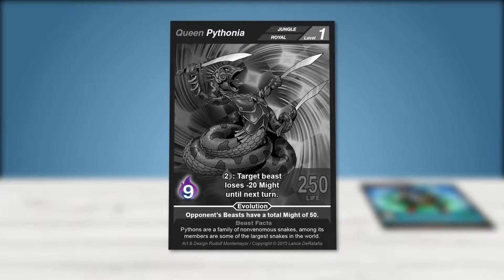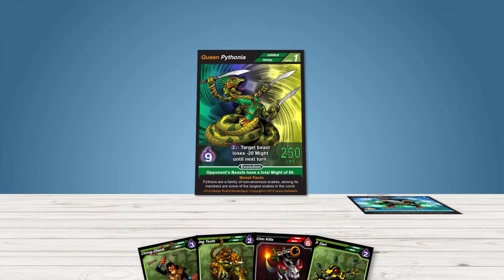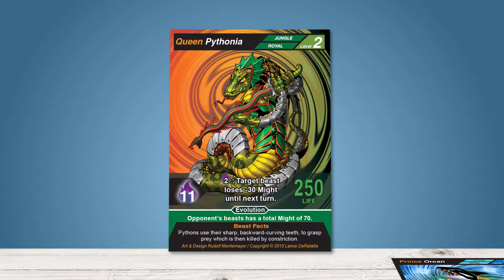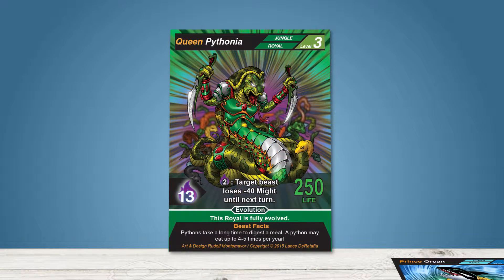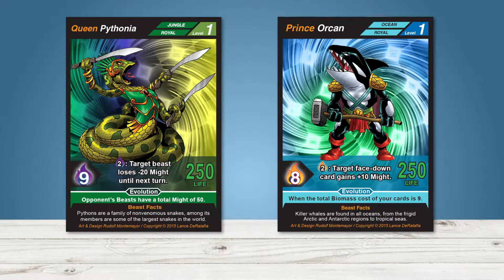Your royal produces a certain amount of biomass each turn, which are used as summoning chips to play cards from your hand. As the game progresses, your royal evolves, increasing its abilities and produces more biomass each turn, allowing you to play more cards. Each royal has a unique set of abilities and works best with armies that play to their strength.